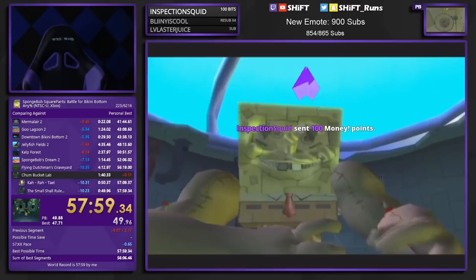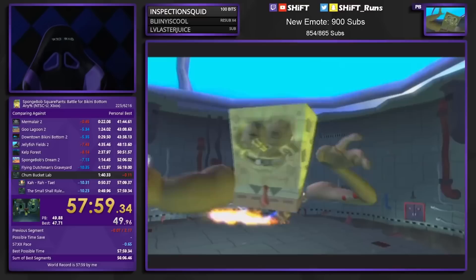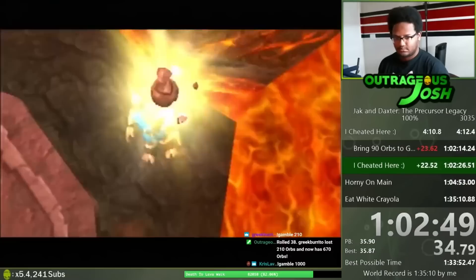He pulls it off! All world records from this point included Fast Nut as a staple trick, until skee-ball abuse was implemented into the Any% route, making the trick obsolete.